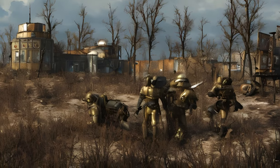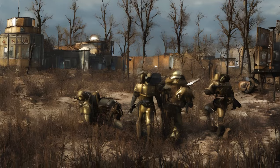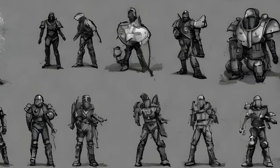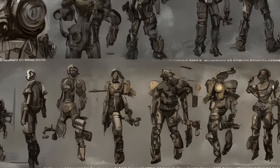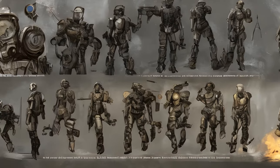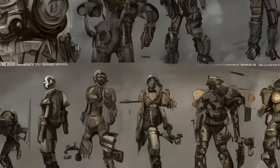Main quests table — columns: icon, name, locations, given by, reward, form ID, editor ID. Reveille: Fort Hagen, 300+ XP, form ID 001826BF. Fire Support: Cambridge Police Station, military frequency AF95, 300+ XP, Brotherhood of Steel flag craftable in settlements, form ID 0005DDAB. Call to Arms: Cambridge Police Station to Arc Jet Systems, given by Paladin Danse, 350+ XP.